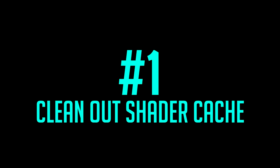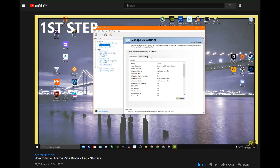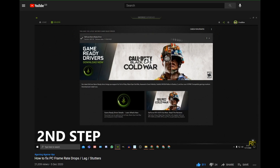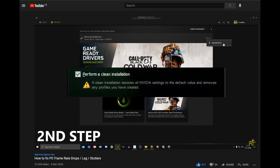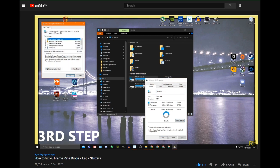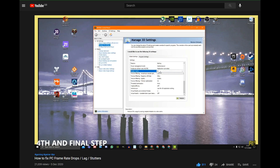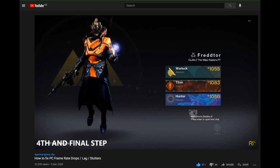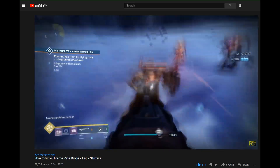Step 1: Clean out your shader cache. I cannot stress enough how important this is. This basically cleanses and resets your stored shaders, which are tones and textures that your installed game saves. Every time there's a new update, more are added on. Shader compiling can cause crashes, stutters, freezes, and even overheating in some cases. It uses extra memory too. Resetting your shader cache should always be the first thing you do before installing a new game or when a new update comes along. There's a link in the description for a video showing two simple ways to clean and reset your shader cache.